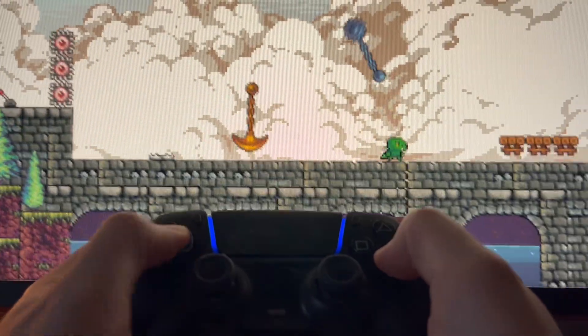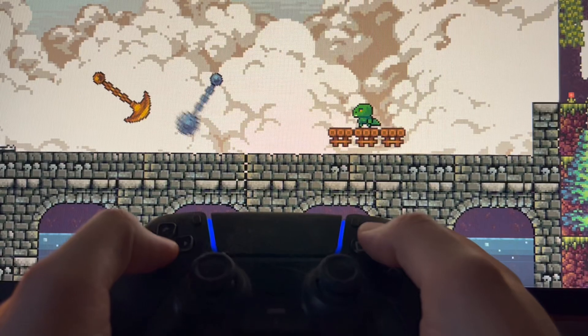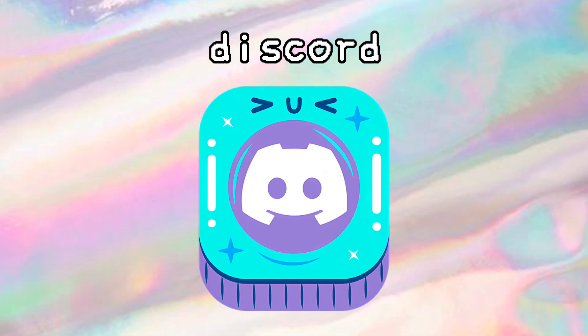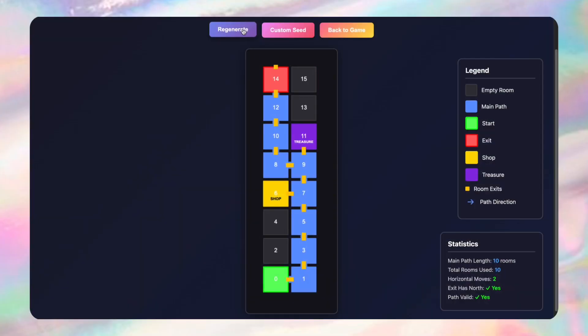If you made it this far, thank you so much for watching — I appreciate it. If you have any feedback or questions or want to talk about the game, feel free to leave a comment. I've also created a Discord where we can chat, hang out, and talk about the game, feedback, or any features you'd like to see — the link will be in the description. As a sneak preview for the next devlog, I'll show you how I'm implementing procedurally generated levels. Here you can see a little visualizer of a level generated, but I won't give away too much right now. Bye bye!